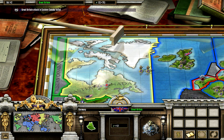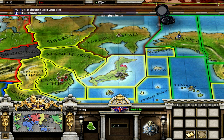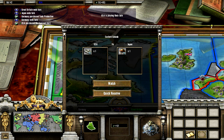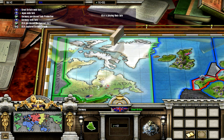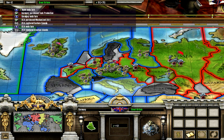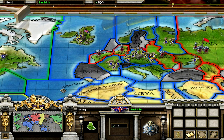We lose — obviously. Japan is securing Japan. Americans go for Eastern Canada and they win. Is Germany going to do anything? Apparently not.